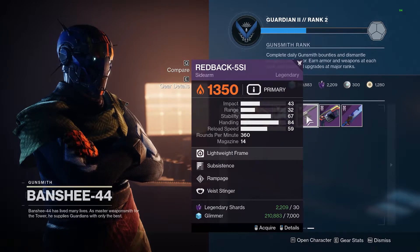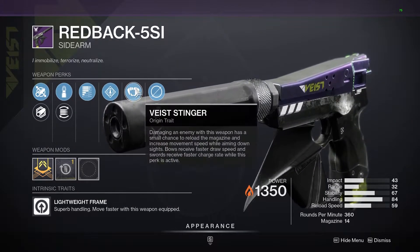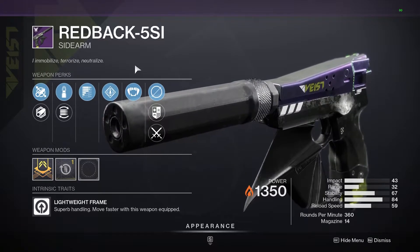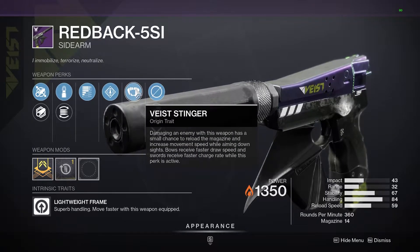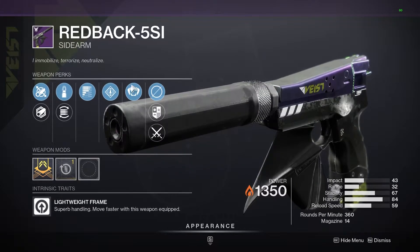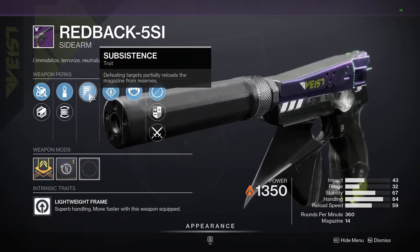The other weapon Xur is selling is the new Redback 5 SI — this is a sidearm. If you like sidearms, this is a really good one for PvE in my opinion, not PvP. This will shred in low tier content PvE — not GMs or high-end content — but it will be a great weapon for the campaign, regular strikes, or gambit. The first perk is Subsistence, which reloads your magazine from reserves when you defeat targets.